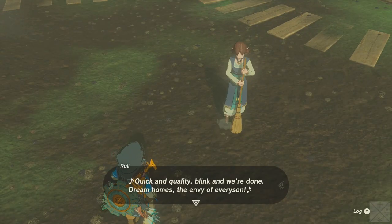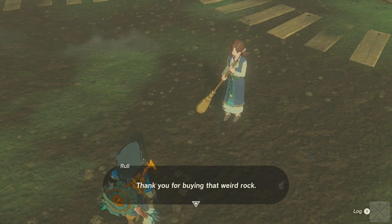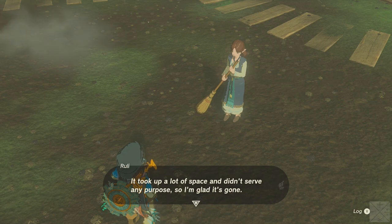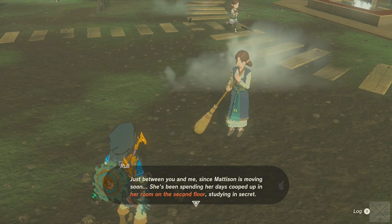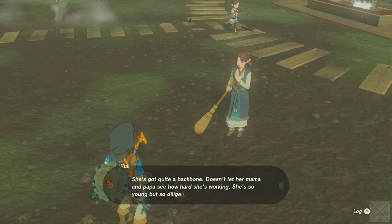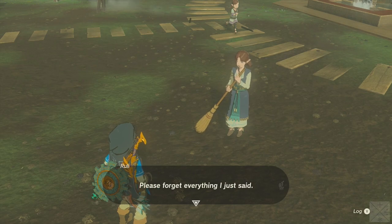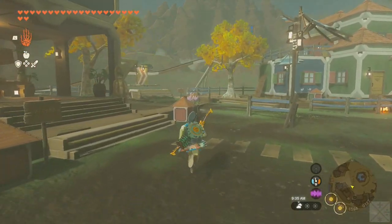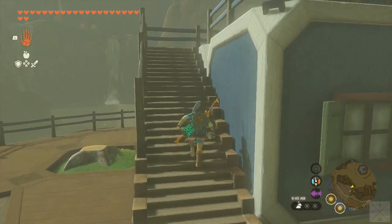Hi, Ruli. Quick and quality, blink and we're done — dream home's the envy of every son. Excuse me, do you have business with Hudson Construction? Thank you for buying that weird rock — it took up a lot of space and didn't serve any purpose, so I'm glad it's gone. Hudson and Madison are a little busy. Just between you and me, since Madison is moving soon, she's been spending her days in her room on the second floor studying in secret. I heard she's learning Gerudo — the language they speak in her mother Ronsen's hometown. She's so young but so diligent.